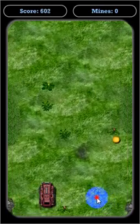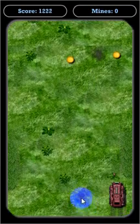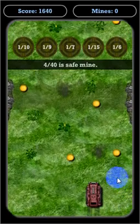Now there are some coins on the field and I'm going to go ahead and pick those up. The way you control the tank: if you want to go left, you click to the left of it. If you want to go right, you click to the right of it. If you click on it, it'll speed it up. Click on it again, it'll slow it down.